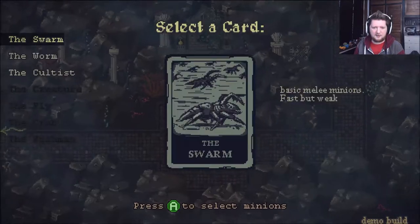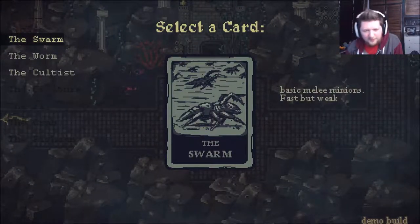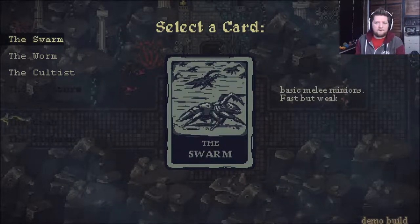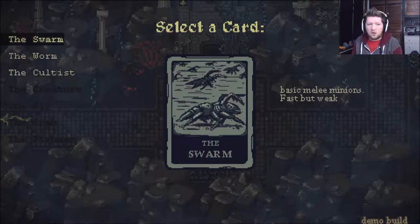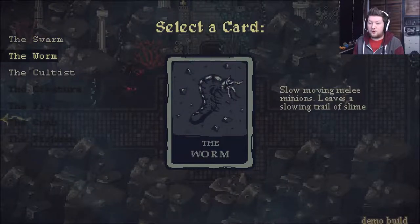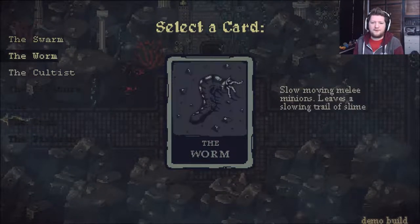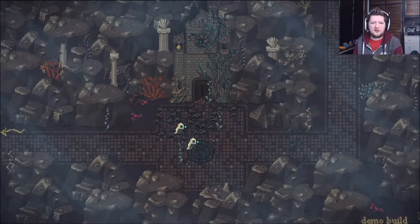Press A to select minions — select a card. So we get to pick some extra characters. Basic melee minions — fast but weak. Slow moving melee minions that leave a slowing trail of slime. Or ranged minions that worship the dragon. I think I'm going to go for the cultist — I don't know, why not?